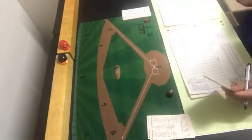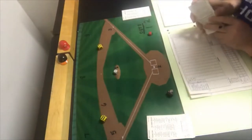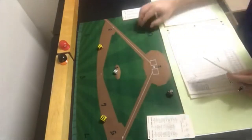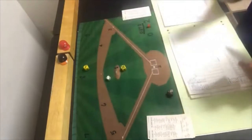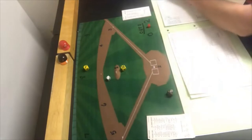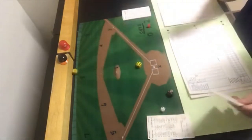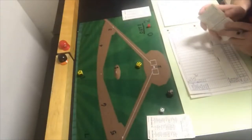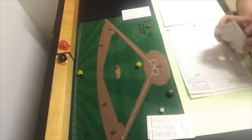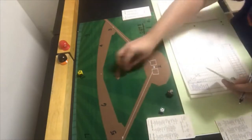Lee May leads off the top of the second for the Orioles. He gets a 5-10 — a pop out to first base, one away. Doug DeCinces gets a 2-8, which is a strikeout, the second strikeout for Seaver. Rich Dauer steps up and gets a 5-9 — a fly ball to center field. No runs come across for Baltimore.